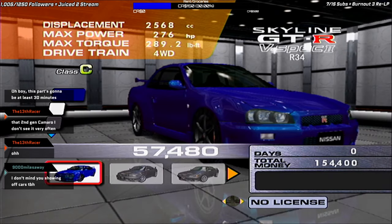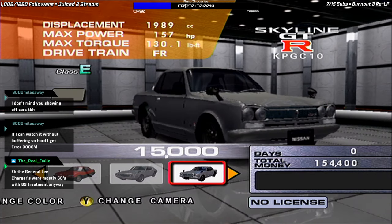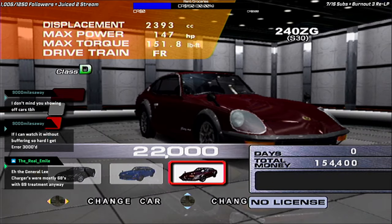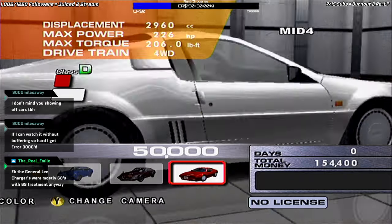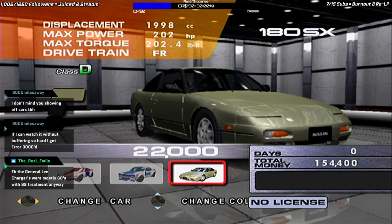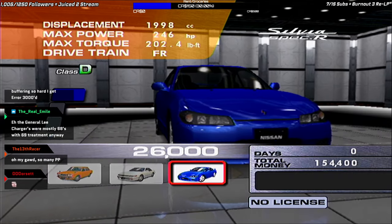Moving on to Nissan. We have the Skyline R34, R33, R32, R31, R30 — excuse me, not R31, the Kenmeri. The Hakosuka. The 350Z, the Z32, the 300ZX, the S30, the 240Z — big PP — and the 240ZG — also big PP. The Mid-4, the original Mid-4 — there were two Mid-4s, this is the original one. The Z432R, the Z Racing Edition, the Hakosuka Racing Edition. And then extra cars added in Online for Nissan: the 180SX, the Bluebird, the Silvia Case S13, and the Silvia Spec R S15.